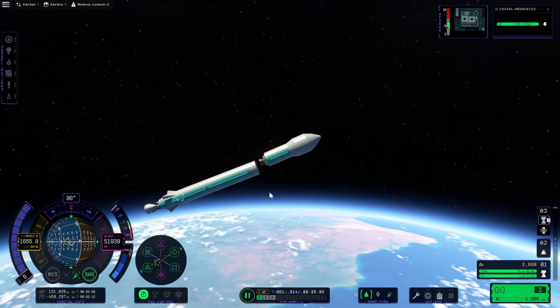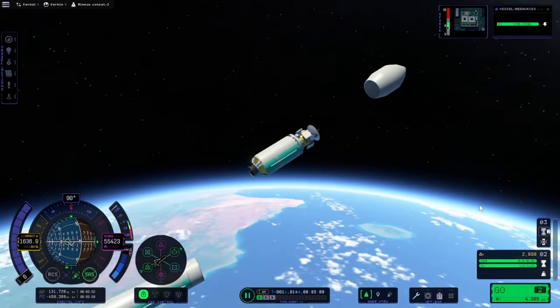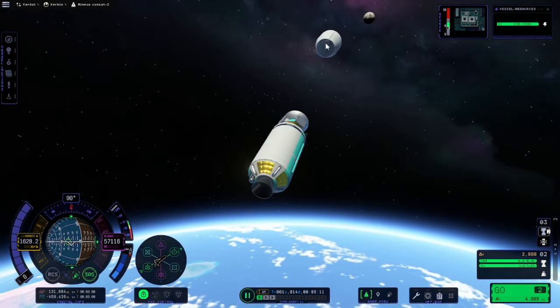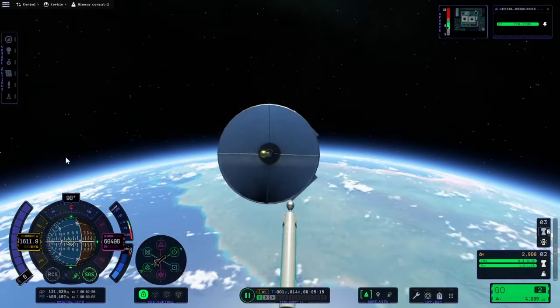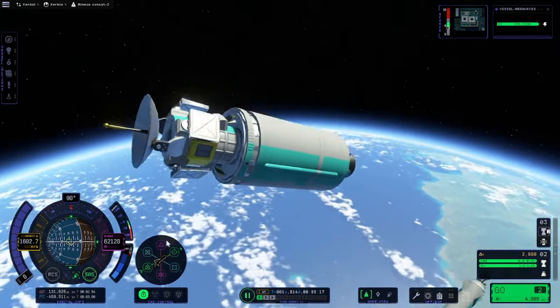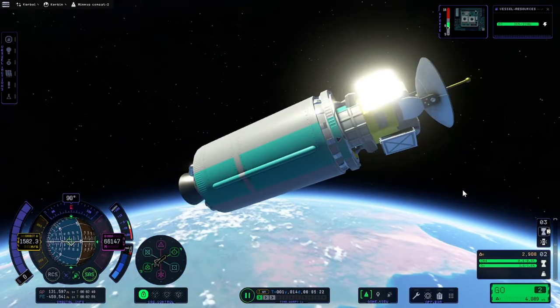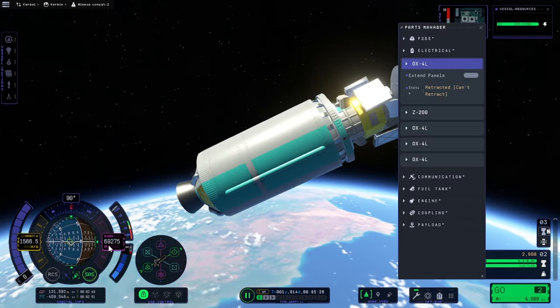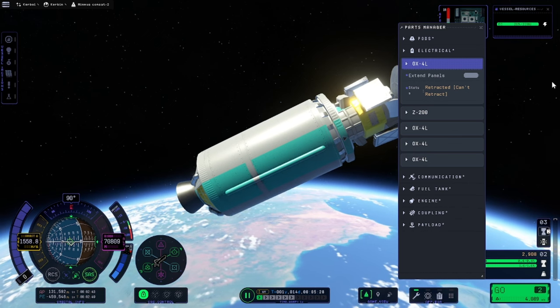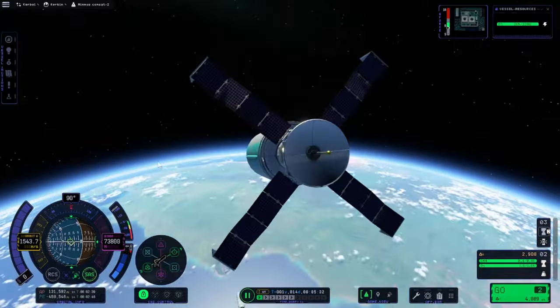That stage is done. We can deploy the fairing and now the satellite is exposed to space. You can see the antenna and just a few meters more we're in space. Perfect — now we can extend the solar panels.